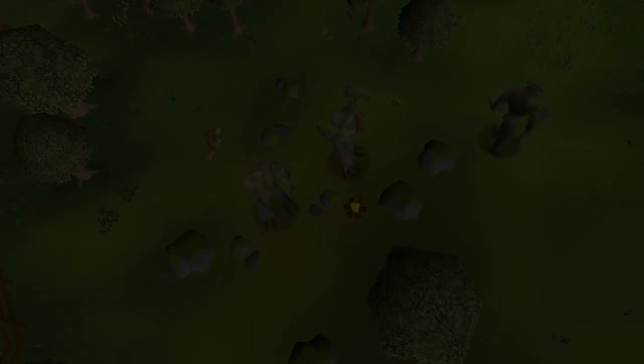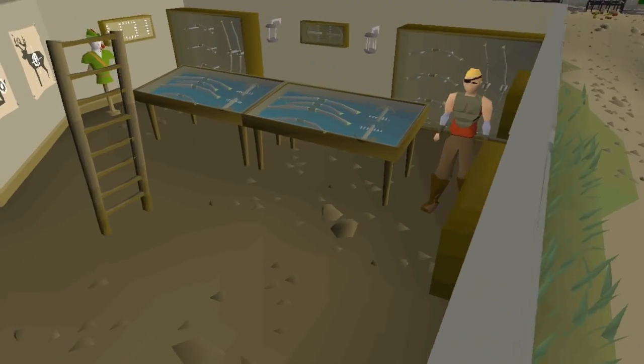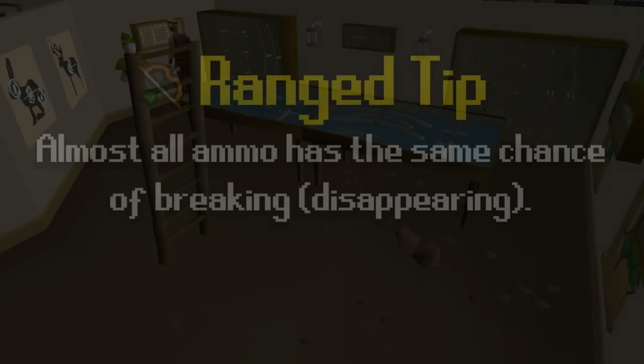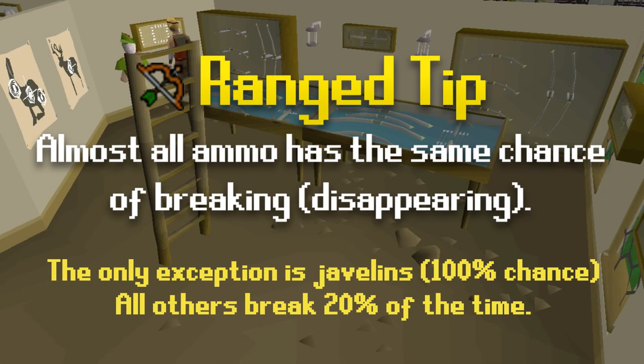If you have a really low amount of money, I'd recommend buying bronze arrows. There's a 20% chance that arrows will be lost when you shoot them, and that's the same for every single type of arrow. Using rune arrows or amethyst arrows doesn't mean they're going to break less than bronze arrows. This is the same when wearing Ava's devices — Ava's will not favour higher level arrows.